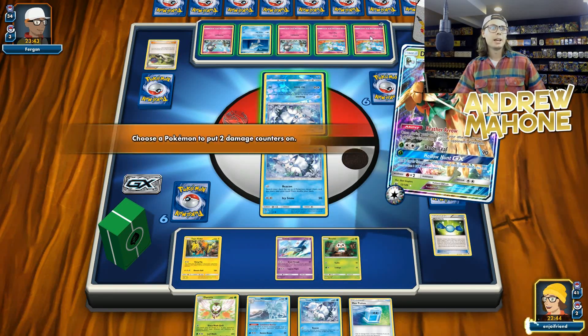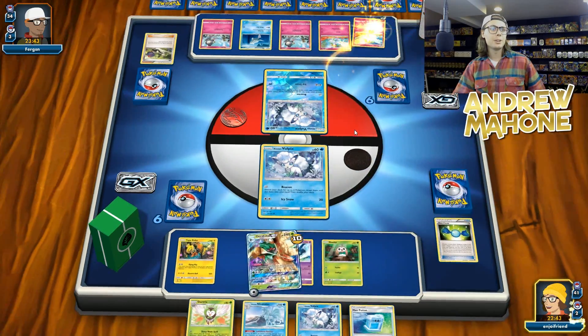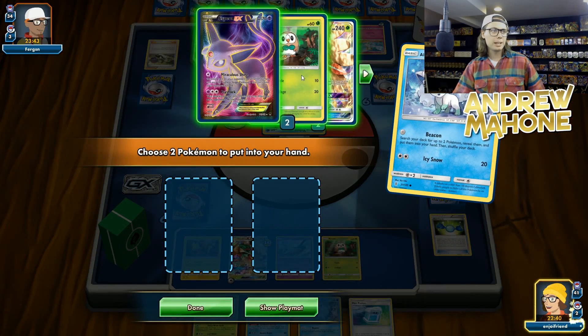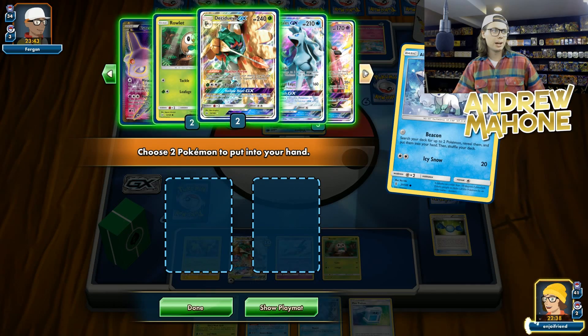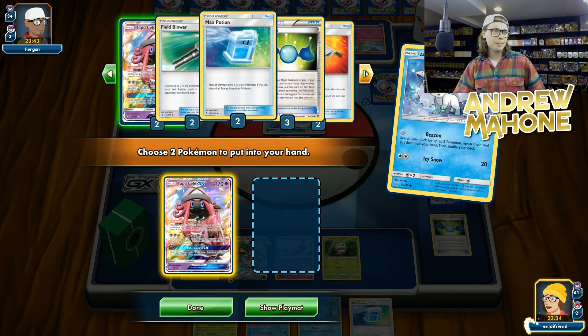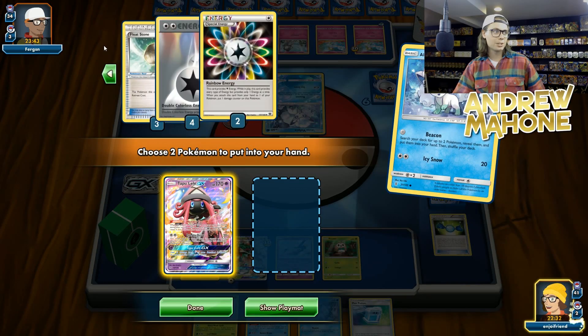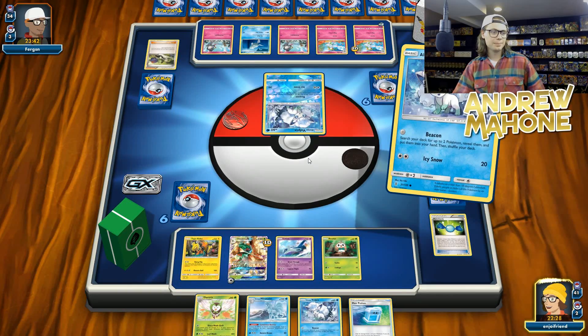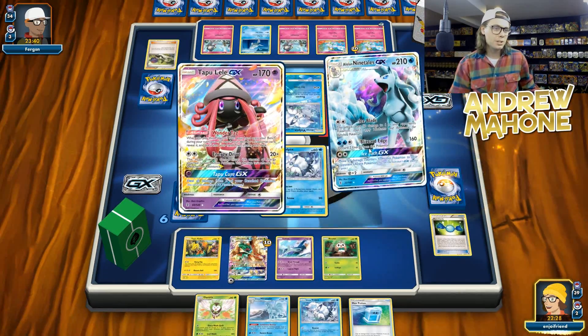Let's not forget the Feather Arrow because we're not bad. Let's definitely target down the thing with the energy on it. And then we're going to go ahead and Beacon. Let's get ourselves — I already have a Rowlet in hand — so let's just get myself a Lele, and then maybe a Ninetales GX or something if I had one. There it is. Okay, good. So let's get that.